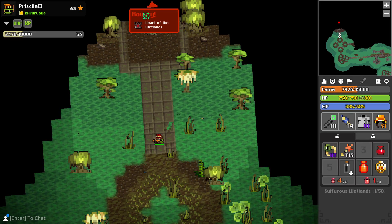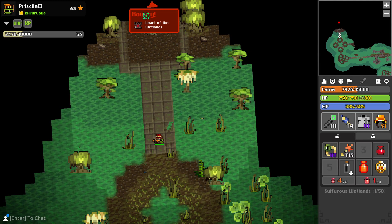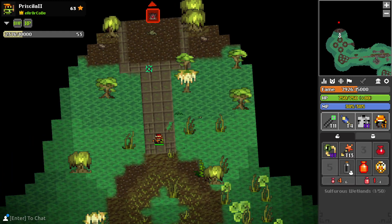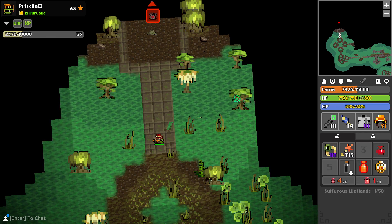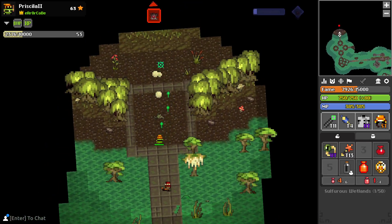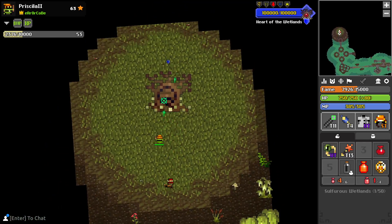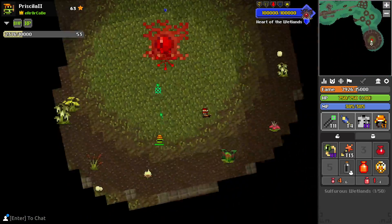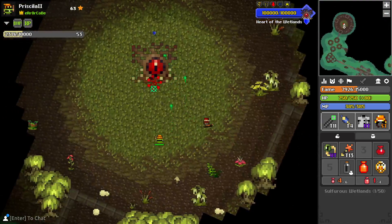Gonna do a quick solo of the boss and then tea room of the Sulphuris Wetlands. I already cleared out the activation for the tea room, so we're gonna start with the boss and then head back there. Boss is pretty easy, you just kinda gotta know what to tank and what you can't tank.